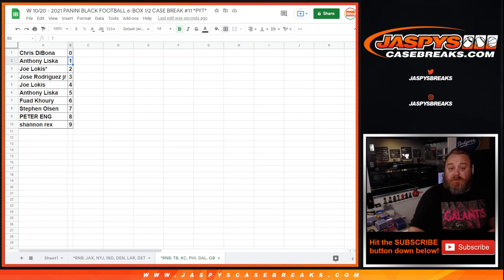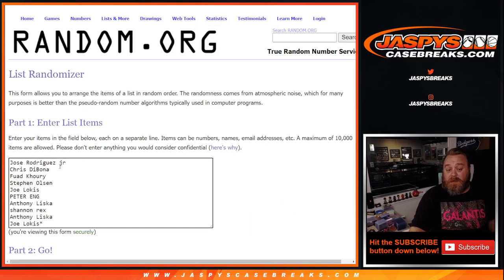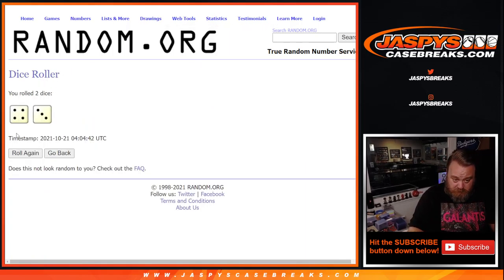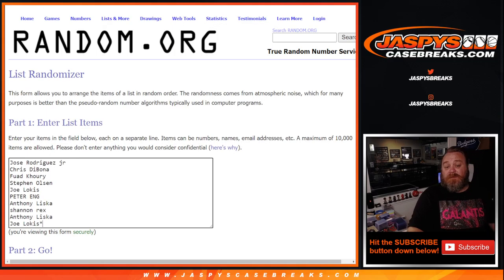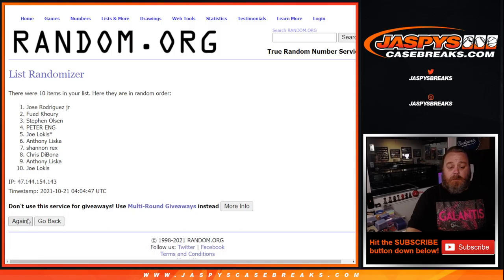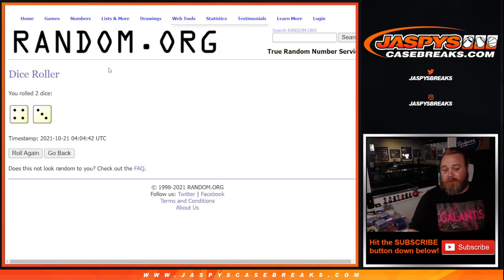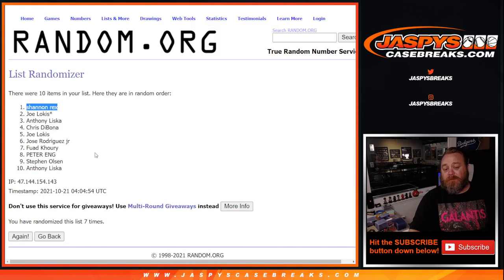Now, since the Arizona Cardinals were originally priced into it, we're giving away $100 in break credit. Here are your names again from Jose back down to Joe. Dice roll, name on top after — 4 and 3, 7 times, it's $100 in break credit. Good luck, guys. 7th and final time — Rex! 7 times in the randomizer, 7 times in the dice. Rex just got $100 in break credit.